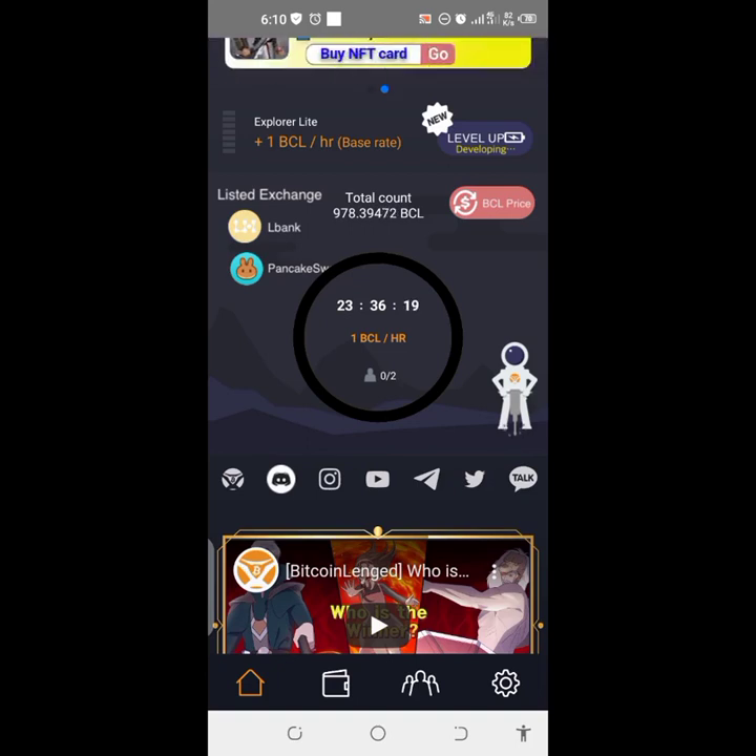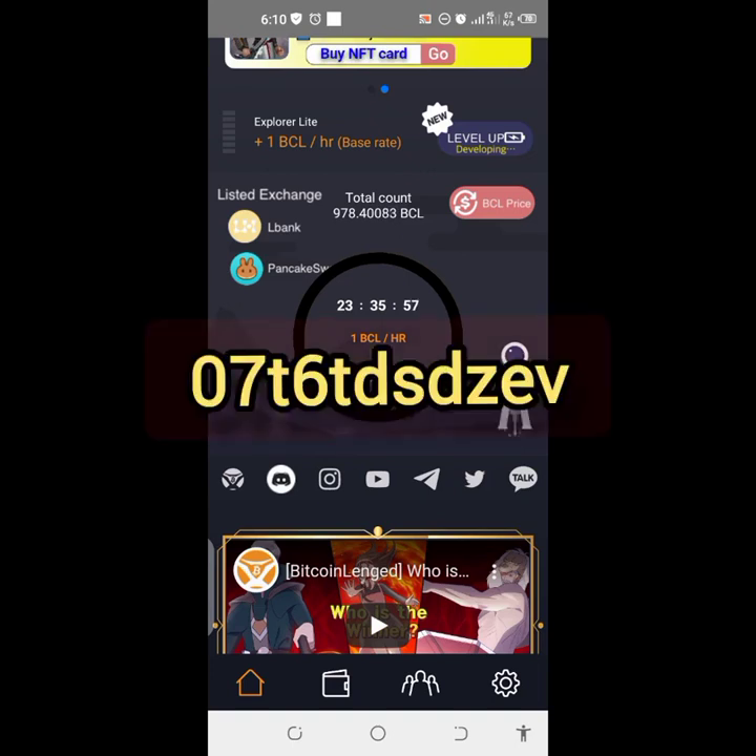If you sign up with the link in the description, go to the Play Store and download Bitcoin Legend. You will need a recommendation code — I will leave a recommendation code in the front screen of this video and in the description. You are seeing it right there. You will need that recommendation code to get more tokens and start mining.